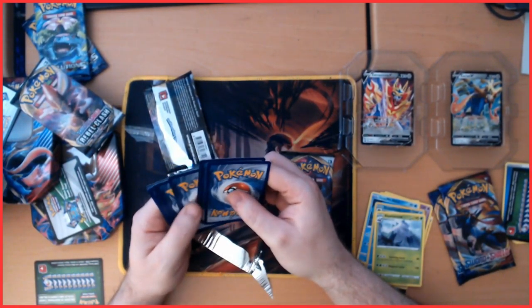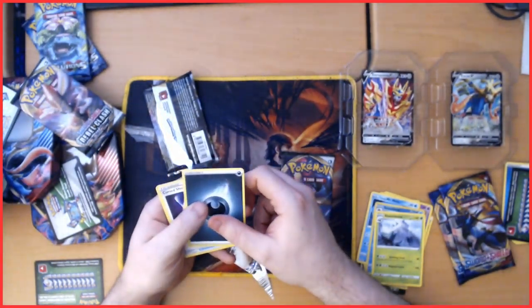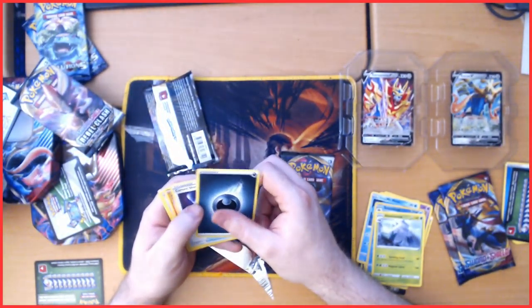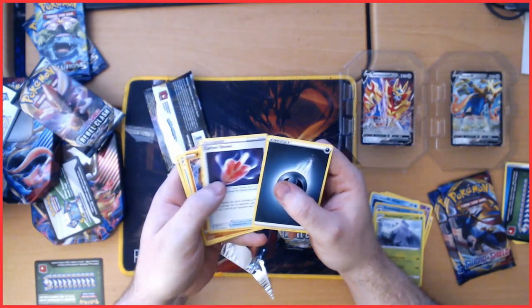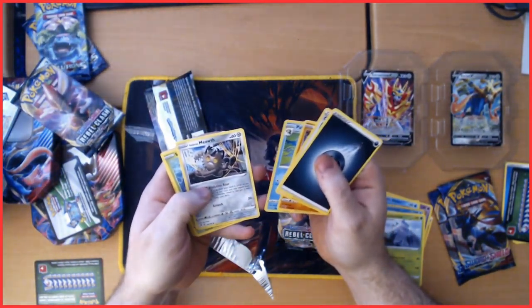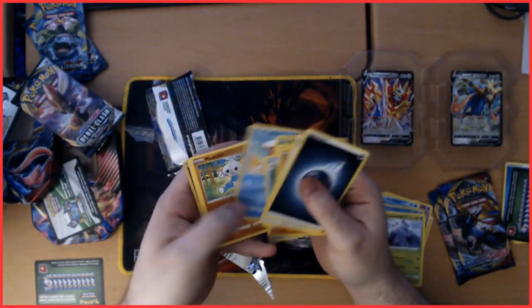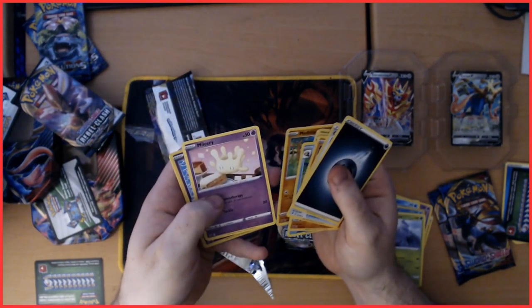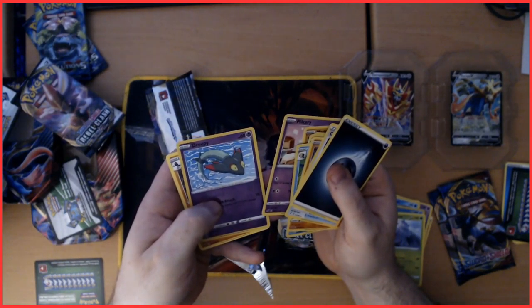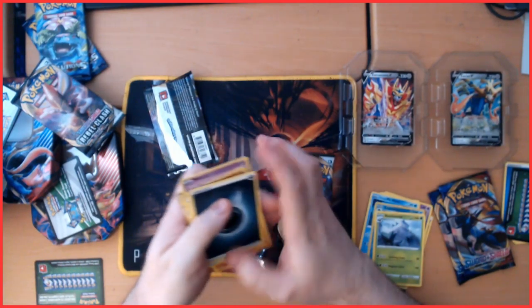Pack number three. I don't guarantee anything good in these boxes, but you'd still like something nice. We got Tart's Energy, Cursola, Shovel, Phyllis, Seismitoad, Galarian Meowth, Magikarp, Militite, Rookery, a Reverse Holo Drapion, and another Galarian Runerigus.